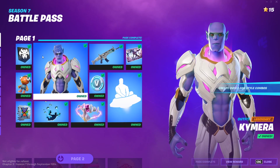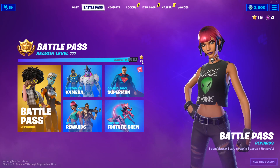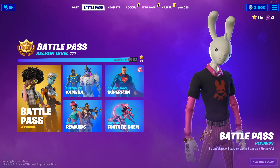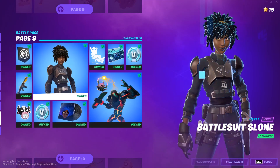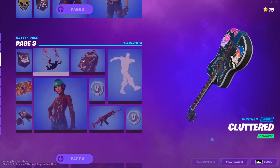Each time you level up, every level you'll get five battle stars. You can check your total count in the top right, and then you can choose which rewards you actually unlock. You start off on this page and then you can see all the rewards.